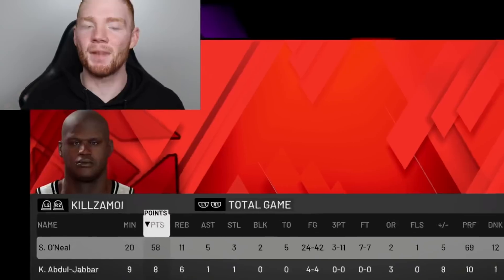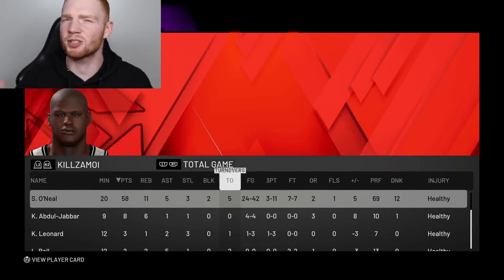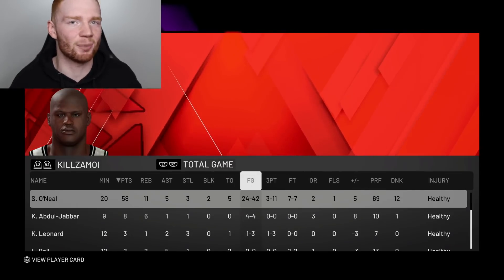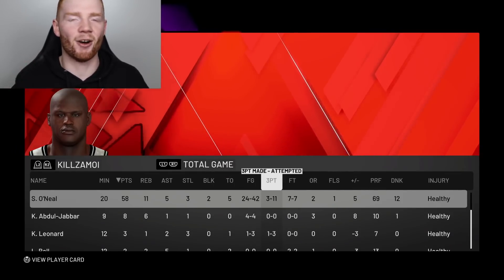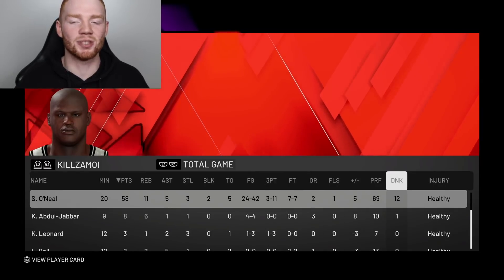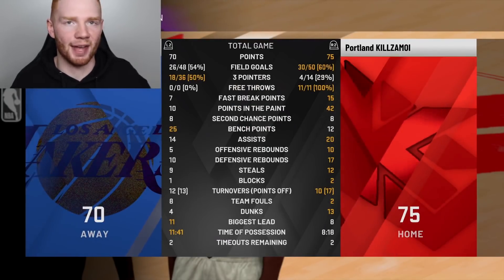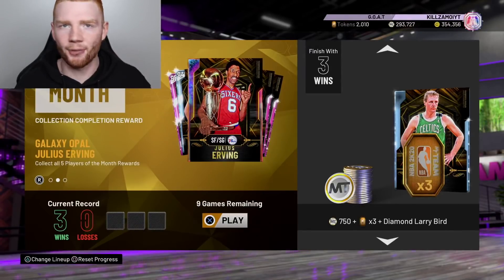In 20 minutes, Shaq had 58 points, 11 rebounds, 5 assists, 3 steals, 2 blocks. Unfortunately 5 turnovers — they were mainly on me. Shot 24 of 42, which is a pretty good percentage. 3 of 11 from three — not great, some of the threes I took were terrible — but also had 7 dunks, 100% from the free throw line. There's not much you can complain about when we won the game. Just like that, we are now 3-0.